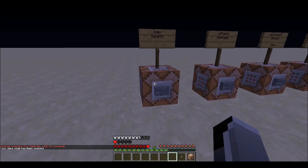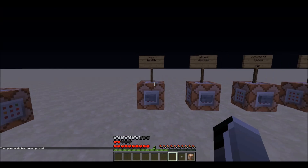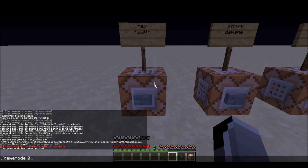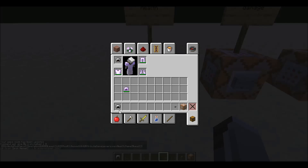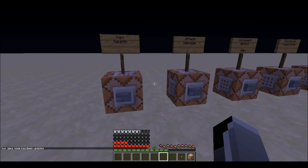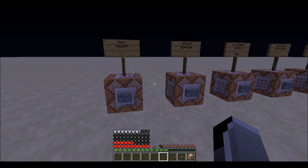Now I've got five extra hearts and they regen over time — pretty cool. What I can also do is go crazy and set it to 60. If I give this helmet to myself, it says plus 60 max health and I now have four full health bars. You could make a brute or berserker class with more health in a mini game.